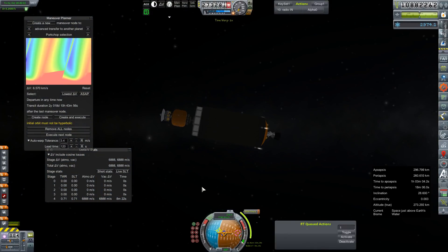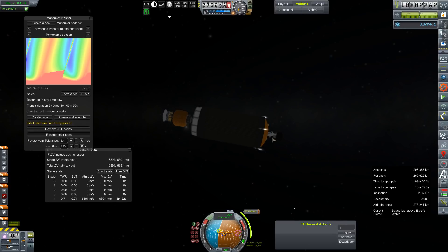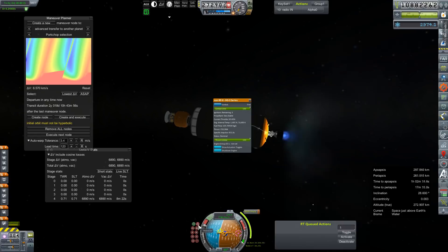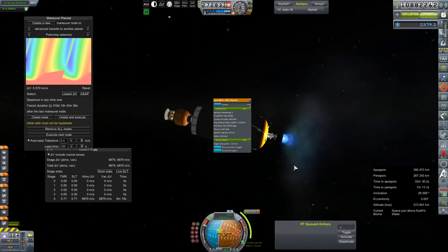All right, four minutes out from our node — 414, actually. We're going to start ullage in this HG3. Hopefully it won't take too drastically long. We should really only need maybe two ignitions. Come on, you can do it. Very stable ignition. Let's have the Flight Computer hold the maneuver node.